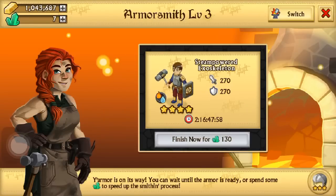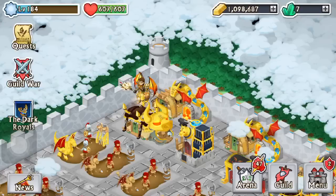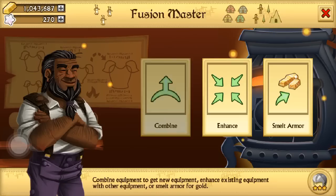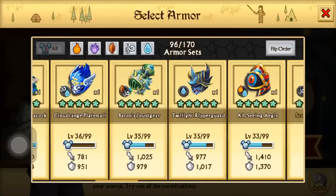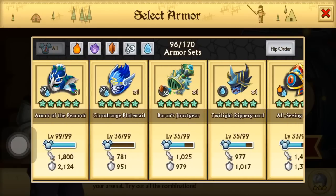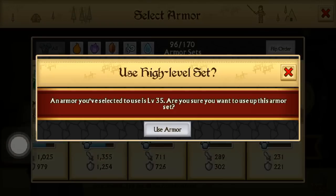It's not so often that you get to craft legendary armors. As you can see, we are actually crafting the epic plus version of Baron's Joust Gear, so we can go ahead and fuse away the normal version with the other normal version of the epic boss. I'm going to be fusing the Twilight Ripper Guard with the Baron's Joust Gear.